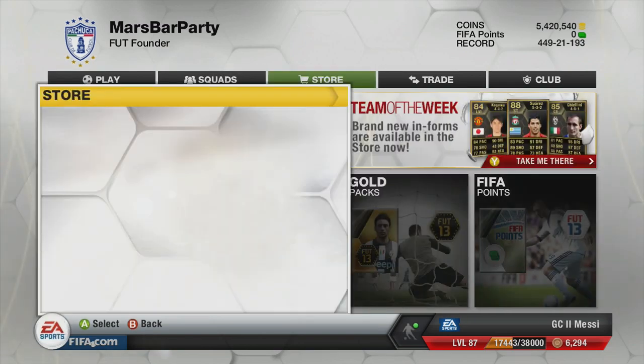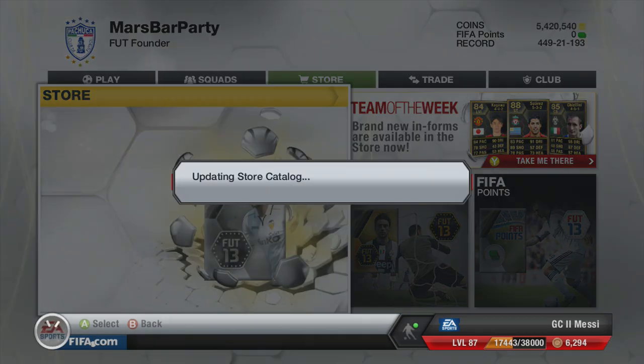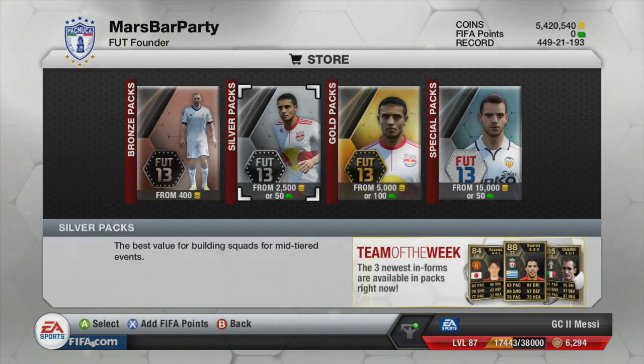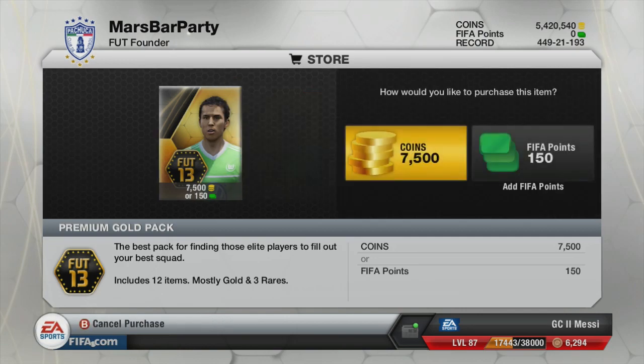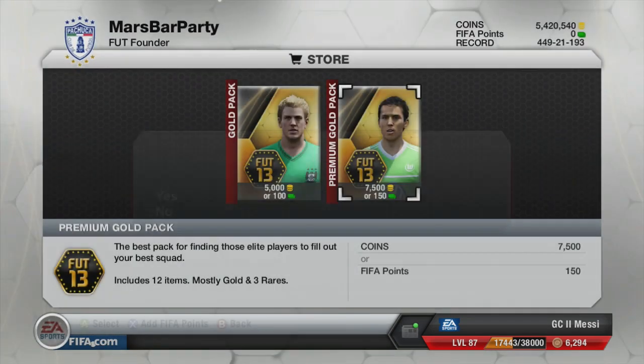Yesterday I spent 600,000 coins worth on the double pack and pack happy hour — double chance, that's the one — and I got nothing. My best pull was Fernando Torres, which felt like a bit of a waste of time. But nevertheless, let's go ahead and open some packs. 7,500 coins, and here we go — who are we going to get in the first pack? Come on EA, give us someone good.